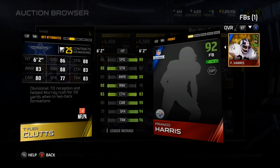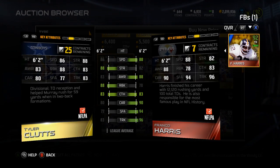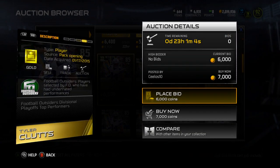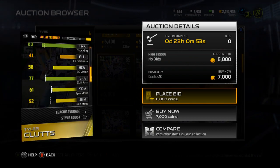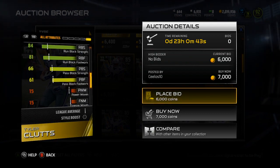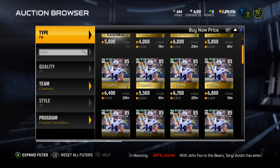Not a terrible card. Throwing him up against Franco Harris, he actually beats him in run blocking and strength, and is tied in catching. But Franco really has the edge when you want to run your Fullback. Tyler Klutz is not bad for around 5 to 6K. He gets plus 5 to short pass chem. Looking at his depth chart stats: pass blocking is 61, 74 jumping, 90 impact blocking, 84 run block strength, 81 run block footwork, 66 pass block strength, 61 pass block footwork, 88 stamina, and 82 catch in traffic — a nice little hidden stat. 65 release. All in all, not a terrible card.